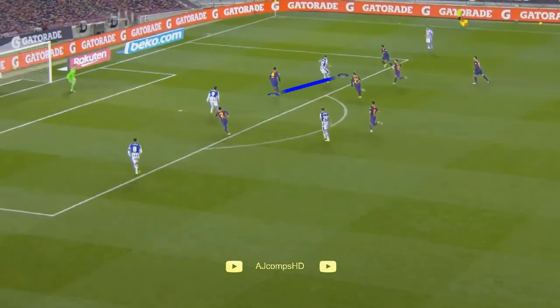Right here Orojo notices the player's touch. He anticipates the ball and where it's going, and he is aggressive to get to that ball.